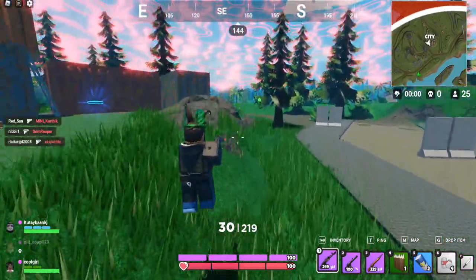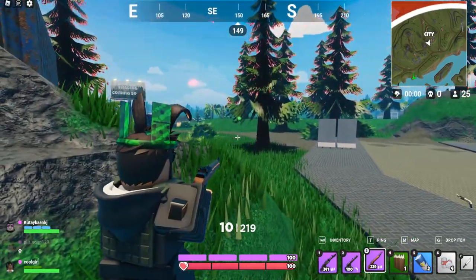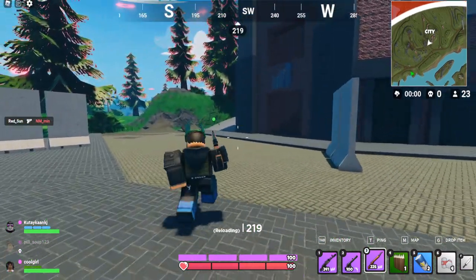We've got to start heading into the circle and start looking for people. There's somebody right there — let's kill him, let's use the new gun. He's glitching all over the place. It's doing 20 damage. That isn't too strong, but I guess you can shoot at further distances.